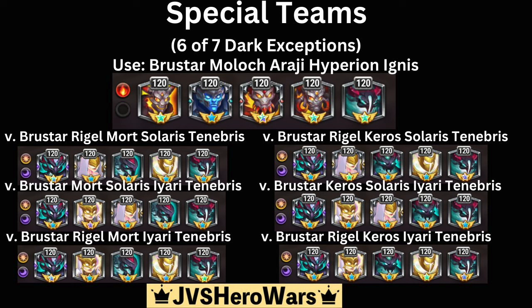As for why this works, it has to do with the new skins that got implemented for the dark titans — this is a special case. This will change once light titans get their additional skins as well. But for right now, this is the team that works in Brewster Brawls. This team defeats the other six exceptions out of the 13 total that exist, so it's a very useful team.